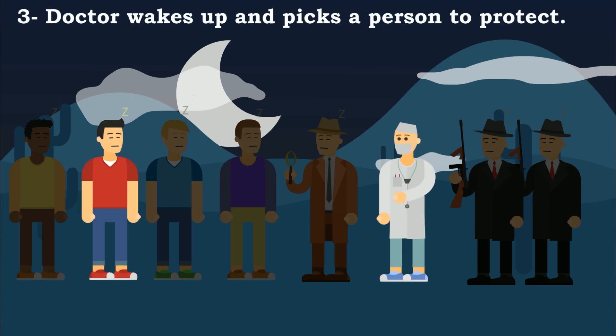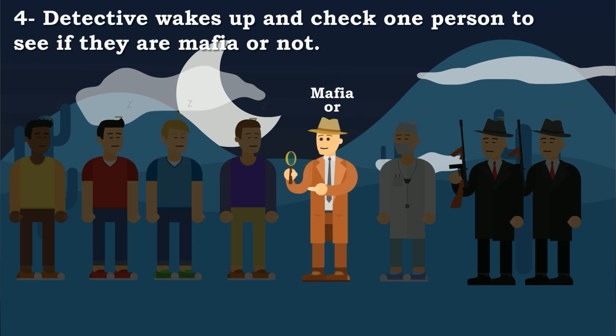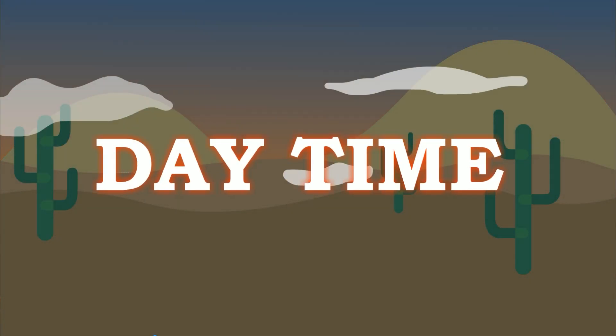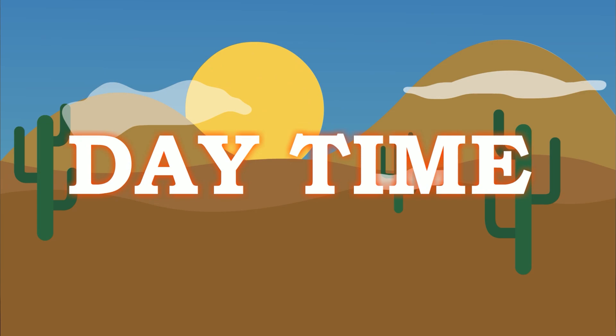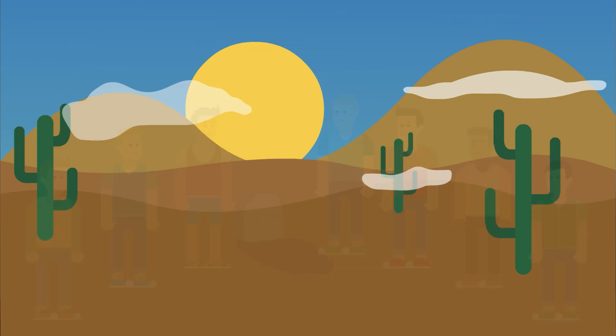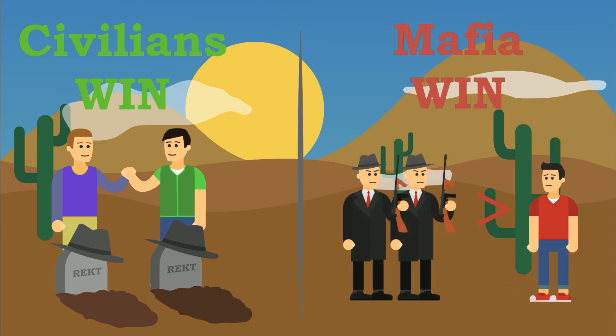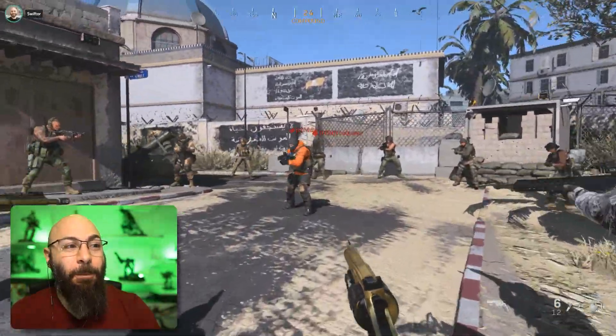During the night, the special roles do their stuff: the doctor wakes up and picks someone to protect, then the detective wakes up and can investigate one person secretly. After that, everyone wakes up — it's daytime. This is where the arguing happens; everyone's pointing and accusing somebody, and you pick someone to die. Usually they're innocent. The game ends when the mafia equal or outnumber the civilians, and that's it.